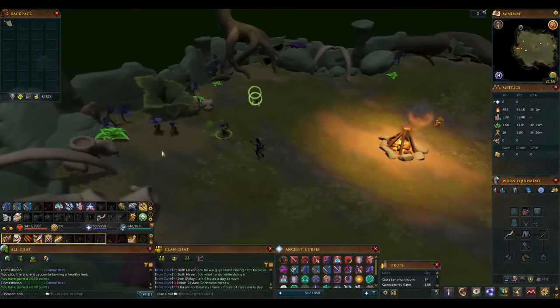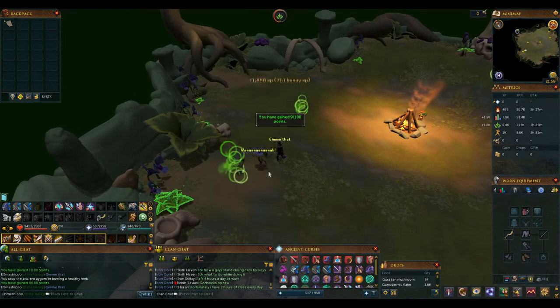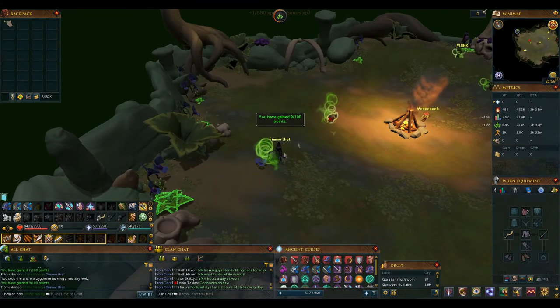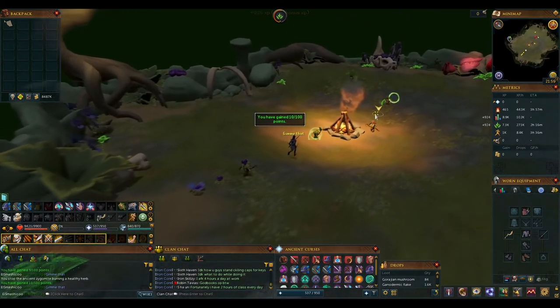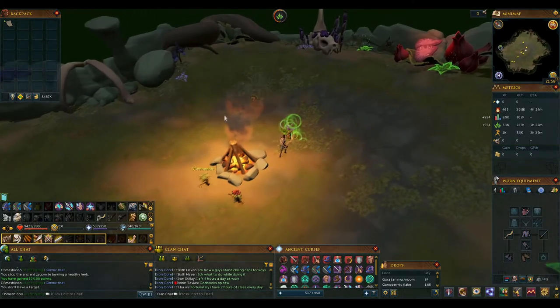Once you've gained 100 points, you'll be told that it's time to stop helping the Zygomites, and you'll have to come back next week. There's no time limit though, so you can take as long as you'd like to gather those 100 points each week. If you leave and re-enter, it remembers your point total for the week.